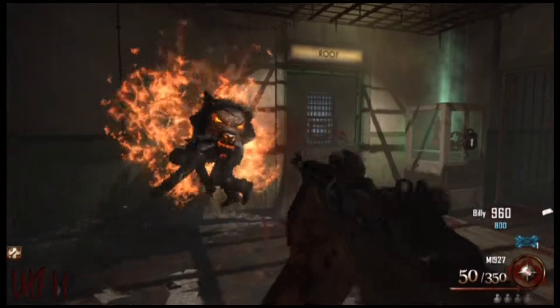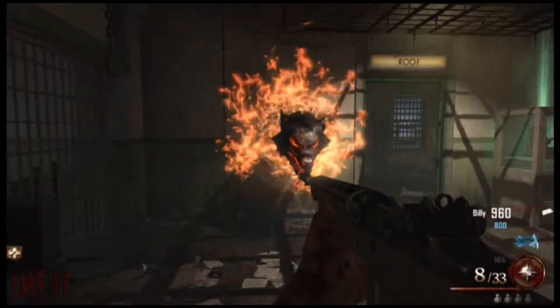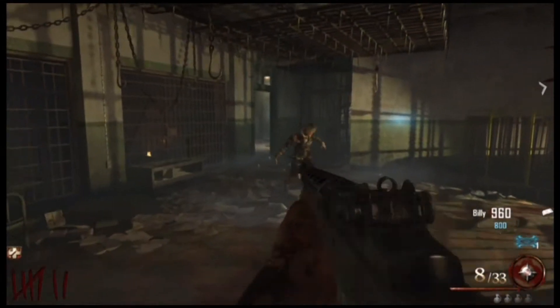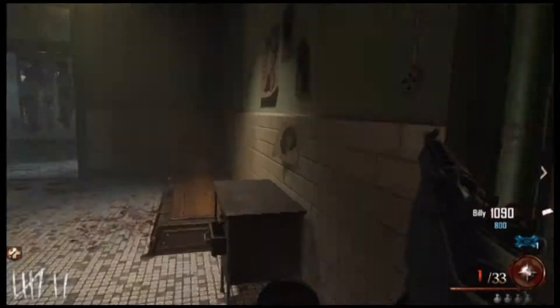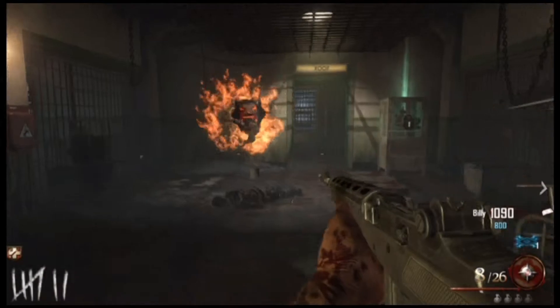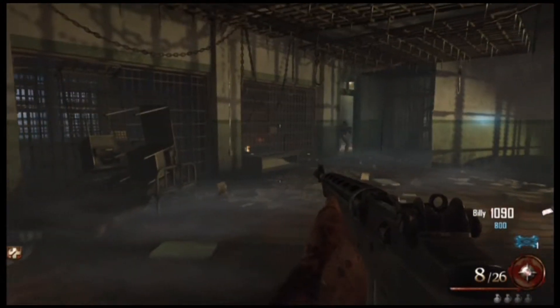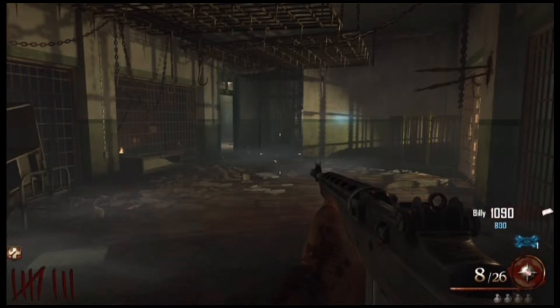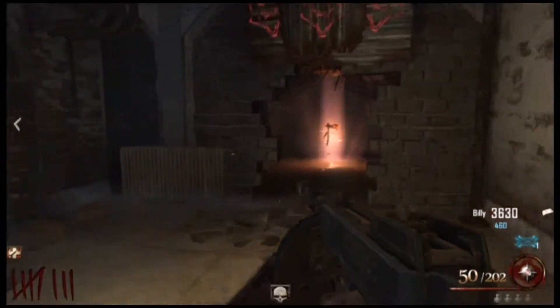You can hear the Easter egg song playing in the background. You feed it six zombies as well, then go ahead and pick up the actual Hell's Retriever. I'm just letting you see the surroundings of the infirmary — and right here, we're going downstairs. You can see I have the Tommy gun, one of my preferred guns.